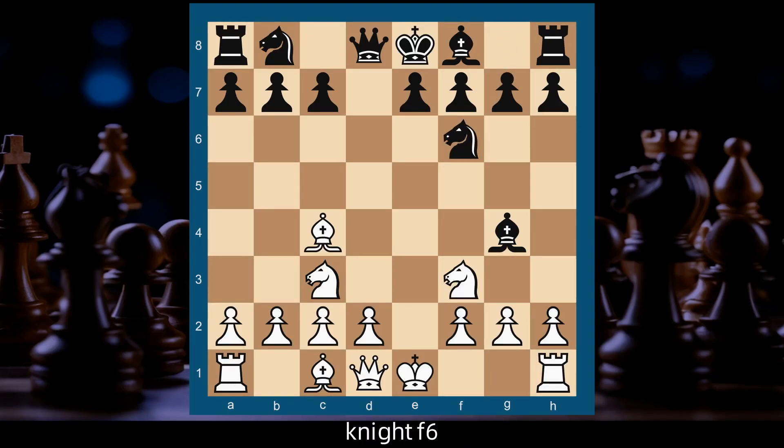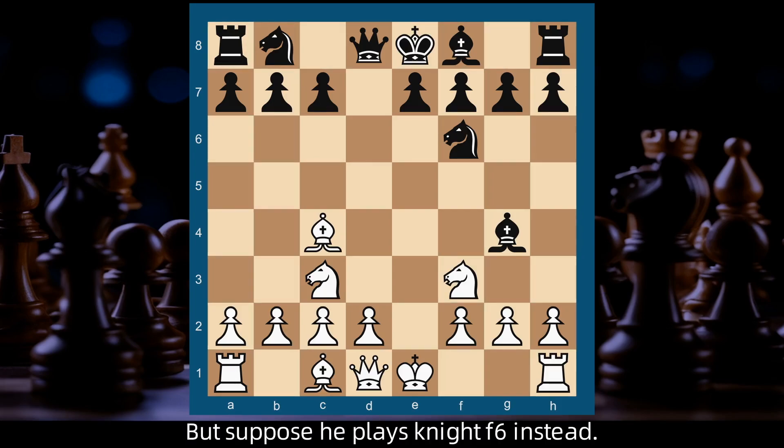Knight f6. Black, having the move, should play e6, but suppose he plays knight f6 instead.